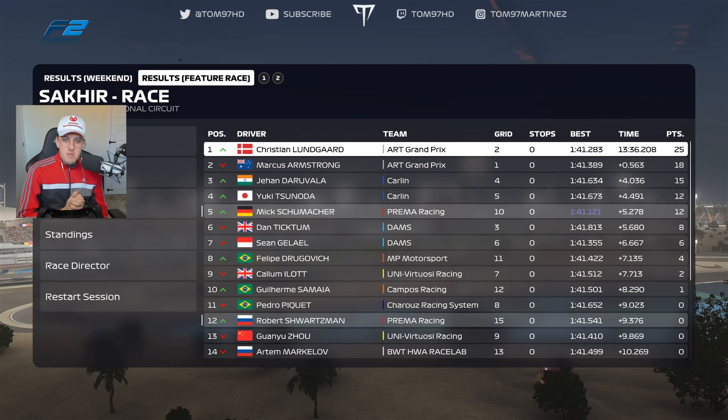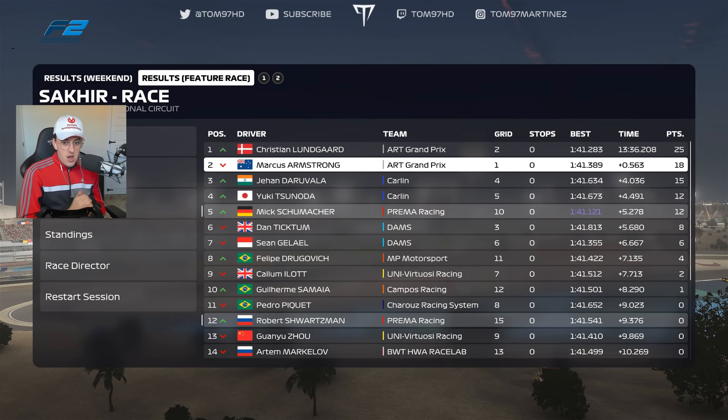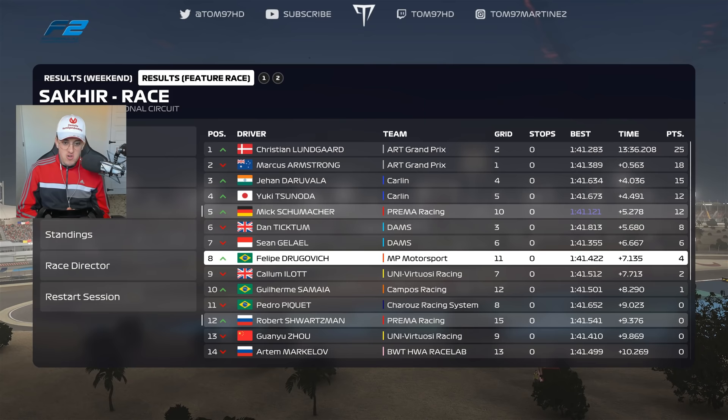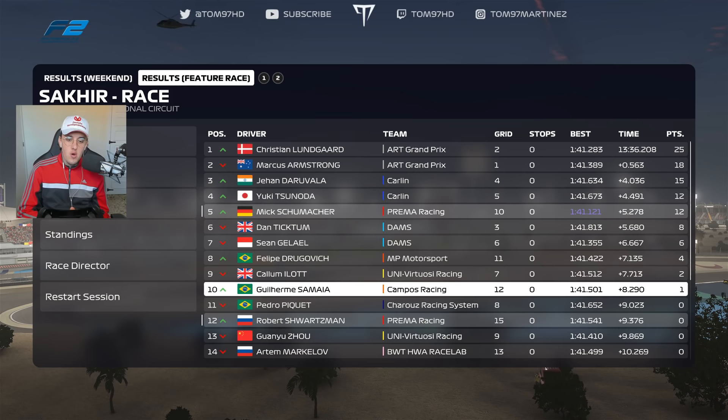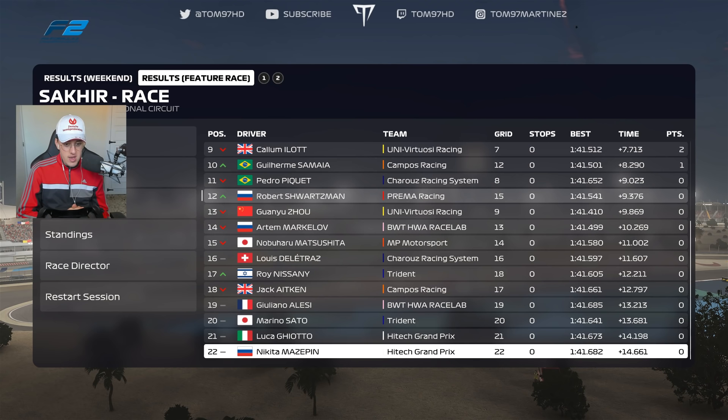There we go then — that is going to be it for the race. Christian Lungaard picks up the win ahead of Marcus Armstrong, making it a one-two for ART. Then it's both Carlins — Daruvala ahead of Tsunoda. We finish P5 with the fastest lap, ahead of Dan Ticktum and Sean Gelael, then Felipe Drugovich, Callum Ilott, and Guilherme Samaia picking up the final point for Campos. Missing out on points: Shwartzman, Guanyu Zhou, Markelov, Matsushita, Ghiotto, Trasz, Roy Nissany, Jack Aitken, Alesi, Sato, Giotto, and this guy at the back of the grid.